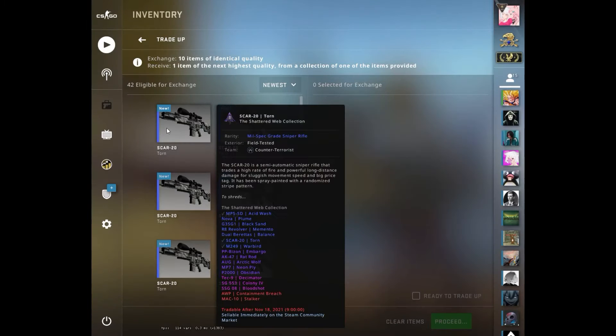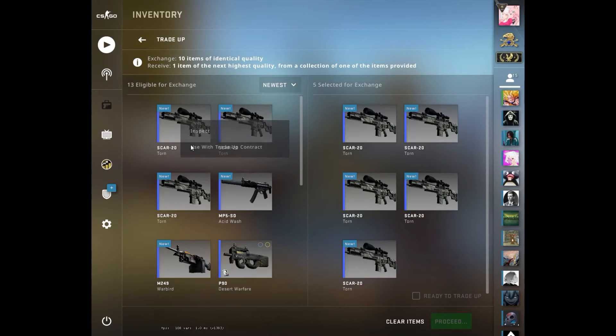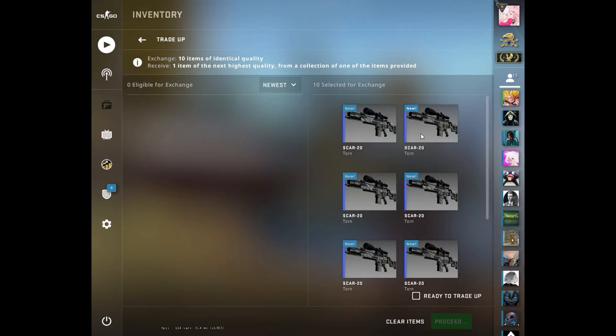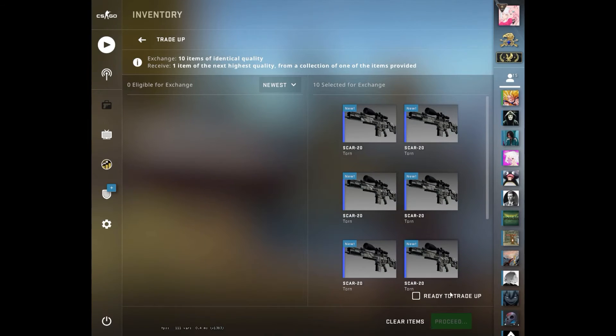The Arctic Wolf is an outcome that will come in minimal wear. All the other outcomes would be a terrible loss, so hopefully we can get either or. It's a 2 out of 5 chance, or around 40% chance of getting what we want, and 60% chance of failing. Let's see if we can get the AK or the AUG.